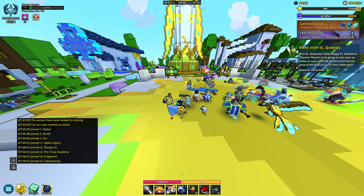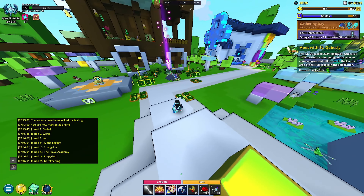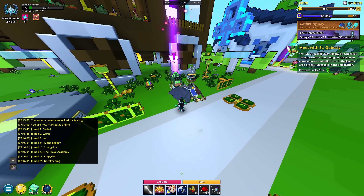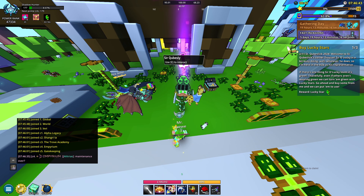Hey, what is going on guys, Cash and Clean here. For today's video I just want to go over the event with you guys. We'll get started on step number one of eleven — we go to the event area and talk to Sir Kubesley. Pretty easy stuff so far.